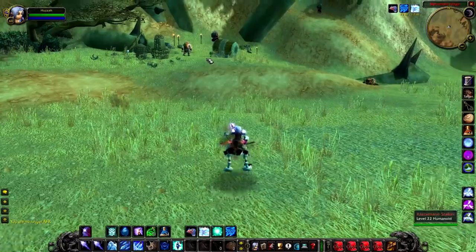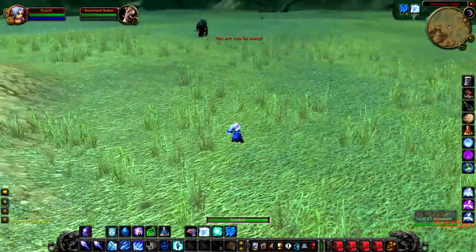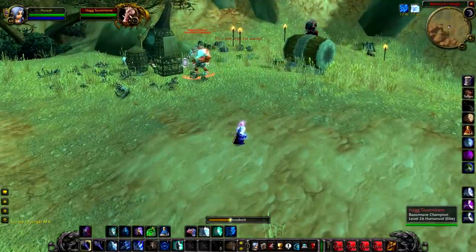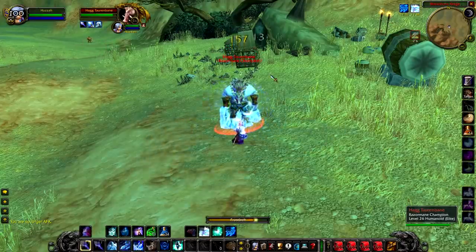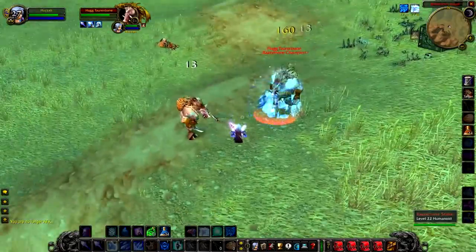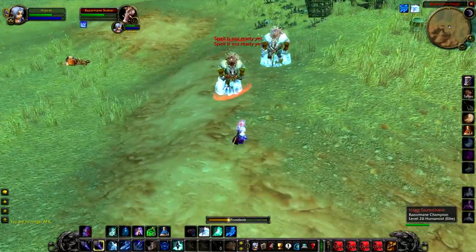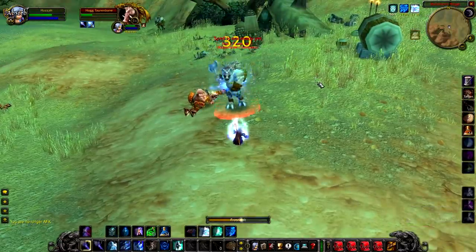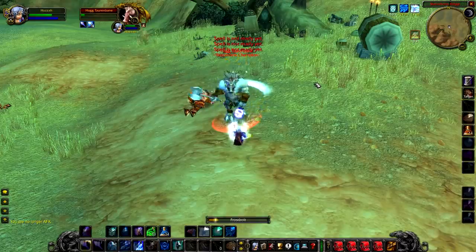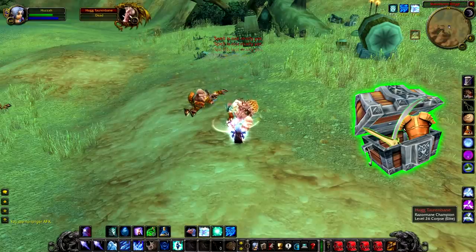Up next we have Hag Taurenbane, a level 26 elite quillboar that hangs around in the southern part of Blackthorn Ridge. This guy is really difficult to kill because of the quillboar stalkers in the area — lots of stealth mobs patrolling. I would take a couple of friends with you, because not only is he a level 26 elite who hits really hard, he also has a lot of defensive abilities and you'd need to clear the whole area in advance to kite him. The area is popular due to nearby quillboar quests, so don't be surprised if he's already dead. He doesn't have anything unique — only a guaranteed green — which is a shame given his difficulty.